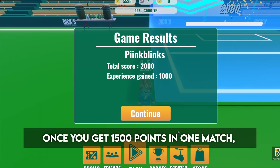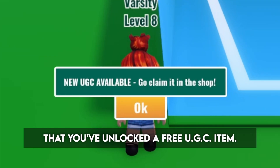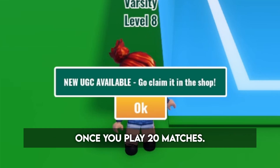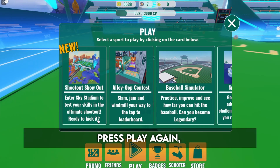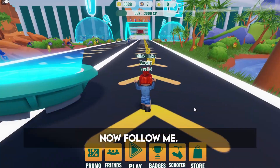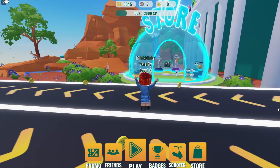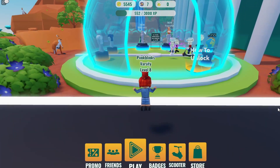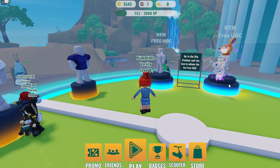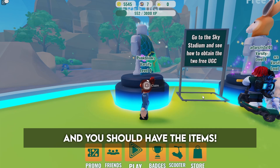Once you get 1500 points in one match, you'll get a message that you've unlocked a free UGC item, and the same message will appear once you play 20 matches. To get the UGC, press play again and travel back to shootout show out. Now follow me. Hold E to claim, and you should have the items.